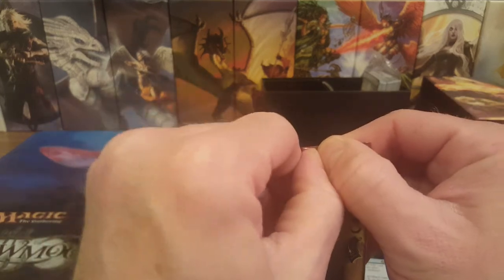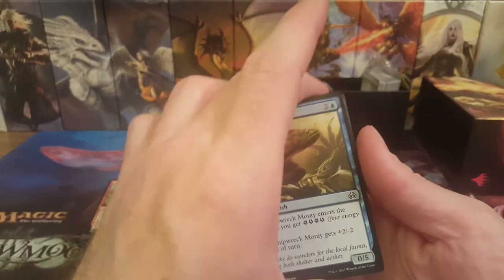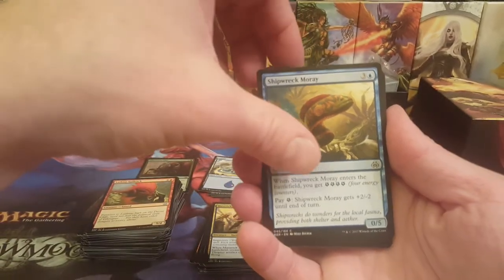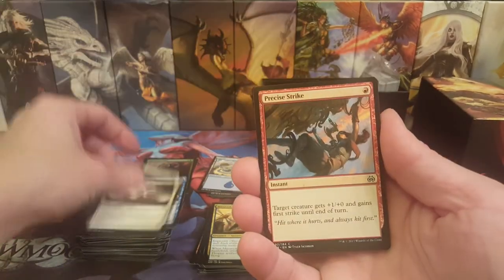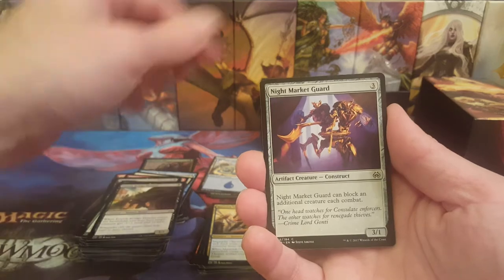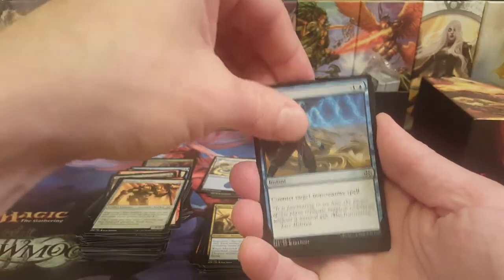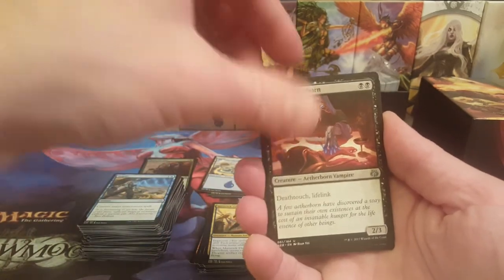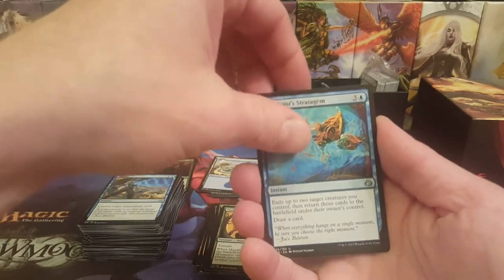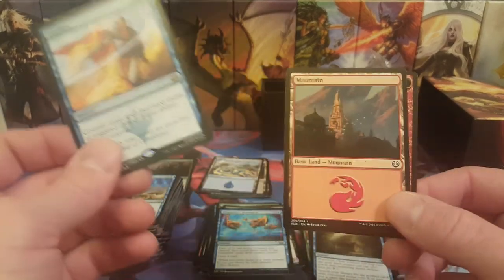Last pack of this bundle — we got five more to go to try to hit an Invention. Let's see if we even get a Fatal Push in this pack. Shipwreck Moray, Caught in the Brights, Precise Strike, Fen Hauler, Silkweaver Elite, Fourth Bridge Prowler, Night Market Guard, Destructive Tampering, Foundry Assembler, Negate. First uncommon is Etherborn — used to be really good in Standard. Maulfist Revolutionary, Illusionist's Stratagem, and the rare is Disallow!